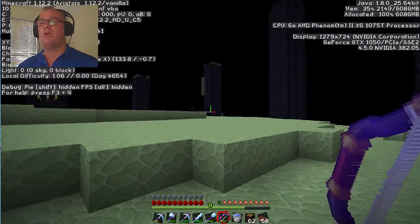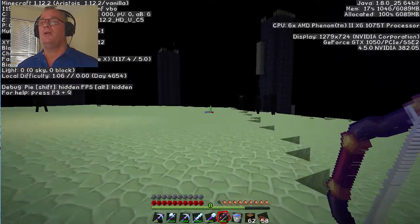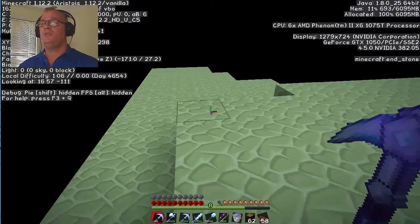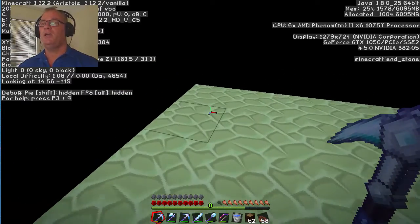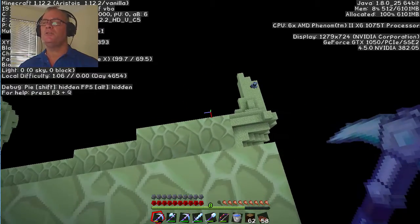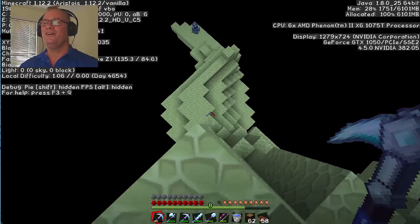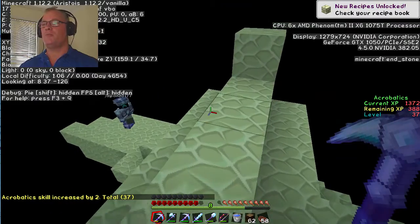Looking at the map, we need to go north - because other people have built enderman farms on this server and I don't want to run into theirs. If we go north we should be fine. Another pro tip: if you do build one of these, I'd suggest you set a home here, because once you get this set up in The End you don't want to be traveling there all the time. How did you get down there Josh? I just threw an enderpearl.